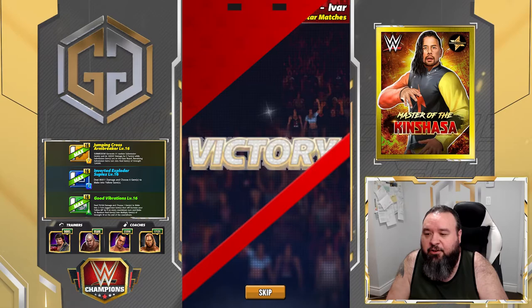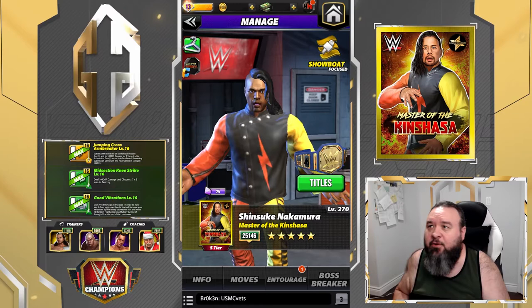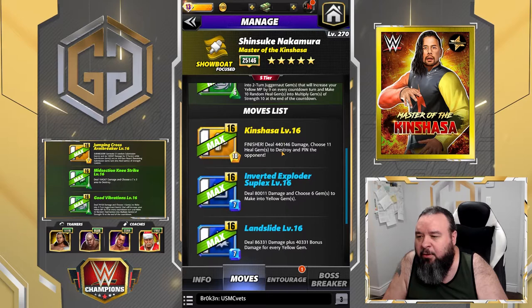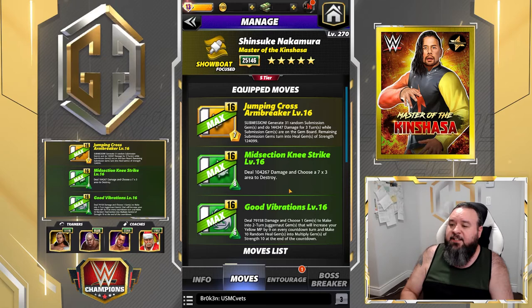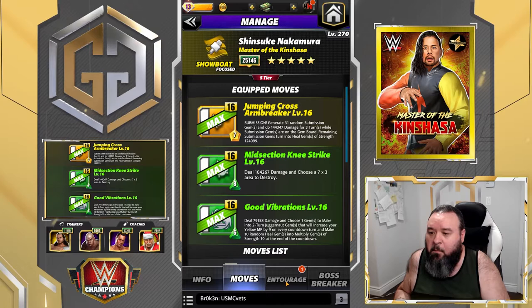Let's check a variation of that with the other green move. This last move set is the exact same as what we just saw, except we're replacing that blue move with the other green which is the midsection knee strike - 8 MP green move, deal 104.2K damage and choose a 7x3 area to destroy. It's a fairly large area, about half the board really. We're going to try to get those multipliers with that instead of converting them into yellow, but it does mean they're going to do less damage.